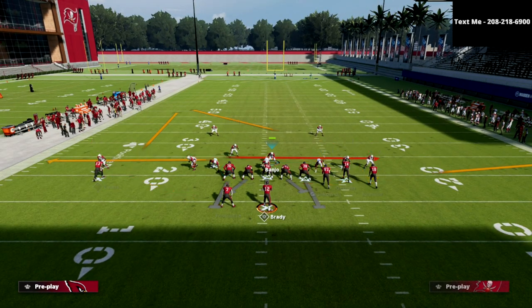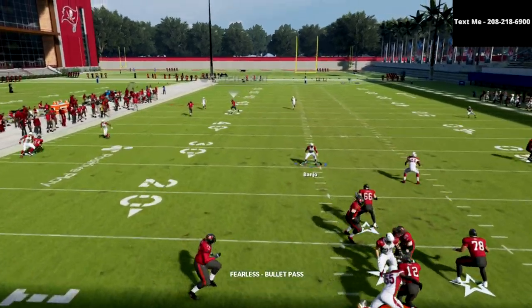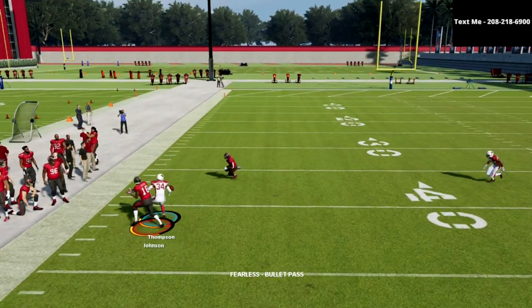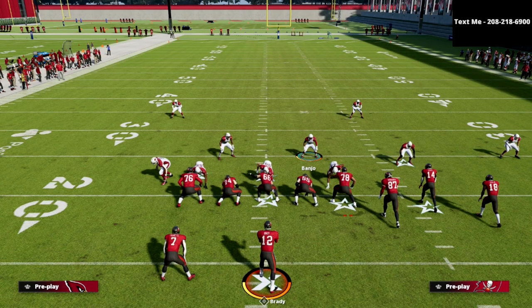What I like about this so much is that these outside thirds don't get bombed. In fact, they actually react fairly well to deep crossing routes. So you can set your clouds at 30, your curl flats at 10, and your hook curls at 5, and be able to create one of the better coverages in the game.